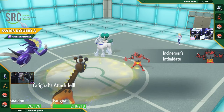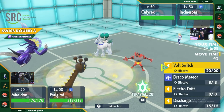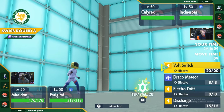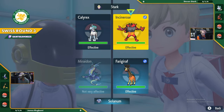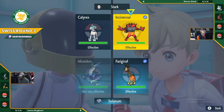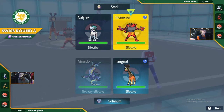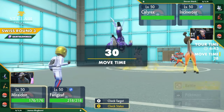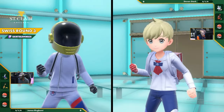Ice Rider wants Trick Room for itself, so you have to hope that your Blood Moon Ursaluna is actually slower than it. If it's not slower, you're going to be taking those really strong Glacial Lance attacks for super effective damage. Ogre Pond is actually really good here because of that rock typing - it is a great counter into Calyrex. If it can Terra and get into that rock type, it won't take super effective damage from that Glacial Lance.